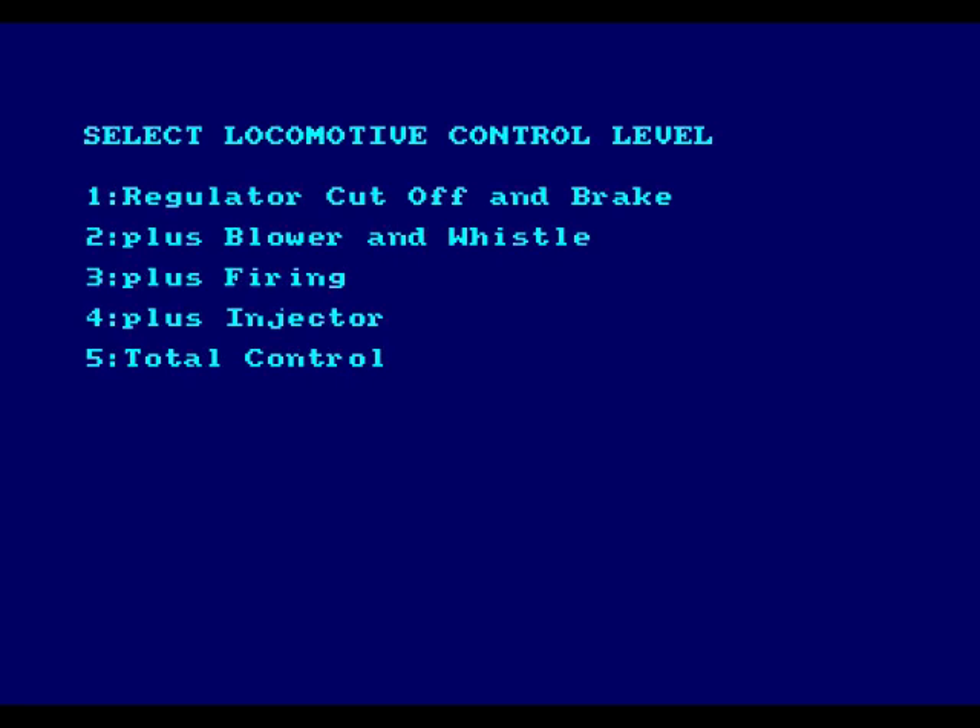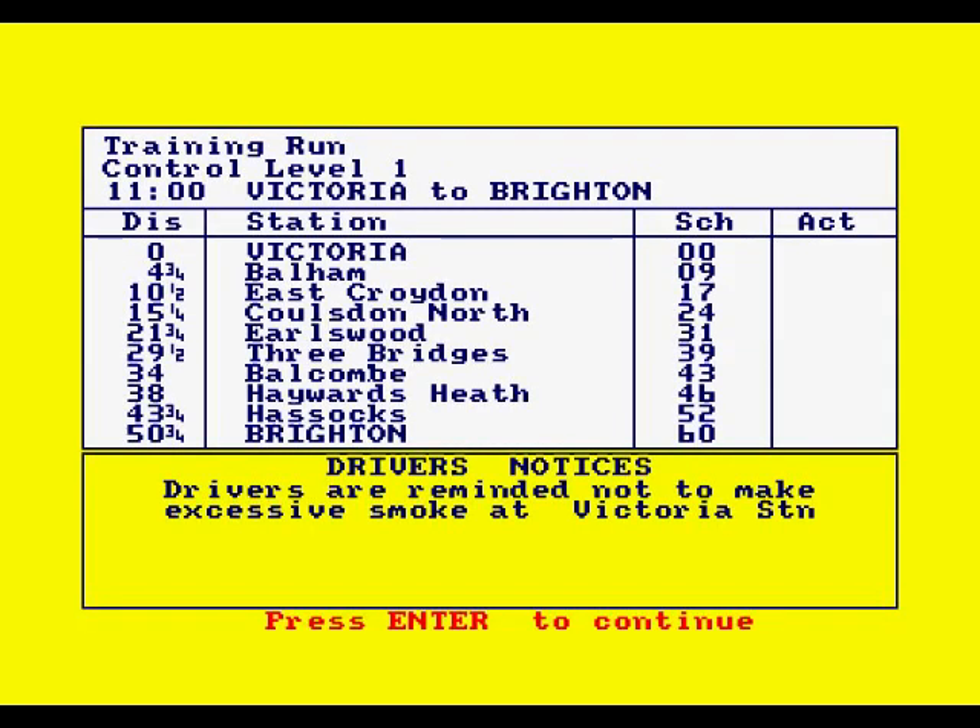You can do easy schedules, different sub-menus. Let's put it into training. This menu is pretty much throughout the entire game. For a newcomer like me, I'm going to push one — regulate, cutoff and brake — just control over those three things. If you're new that's what I recommend, because otherwise it will get very complicated. Two plus gives you full control, firing, injector — everything.